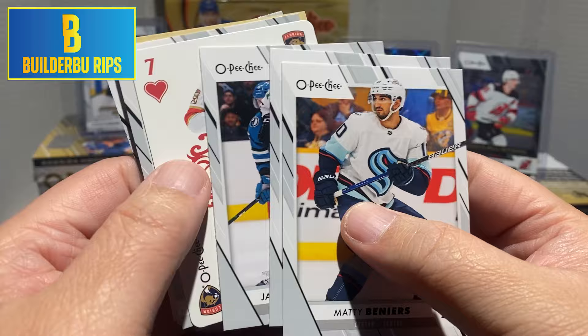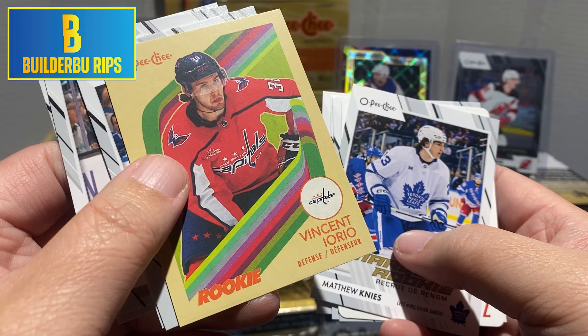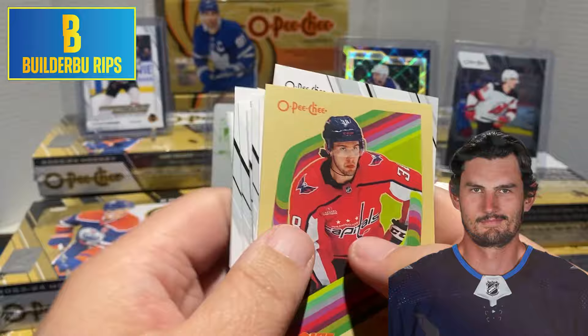Manny Beniers, Riley Smith, J-Rob, seven of hearts, Sasha Barkov playing card, Matthew Nice Marquee Rookie — not bad. We got Vincent Iorio retro rookie. I don't think he's even up with the big club right now — not an offensive defenseman by any stretch of the imagination. David Savard, Nick Suzuki, Seth Jones, and Connor Halibut.